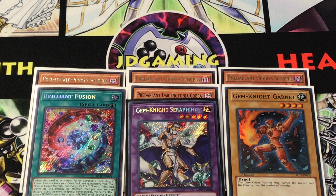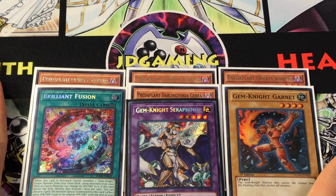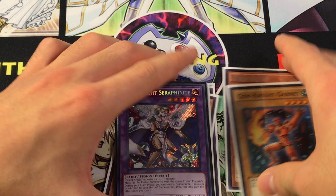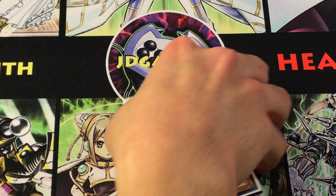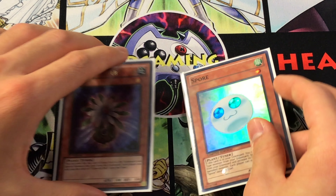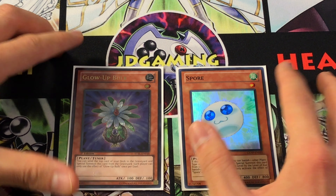The main reason we play this engine is because it gets you to Saryuja more consistently, which helps you dig for your Venus, your Exodius, and other combo pieces. I don't even feel the need to play Instant Fusion because the extension that card provides isn't necessarily worth the extra deck slot, in my opinion. I liked having an additional Link Monster for further plays and a better toolbox. We're also playing Glow-Up Bulb and Spore, the plant tuners.